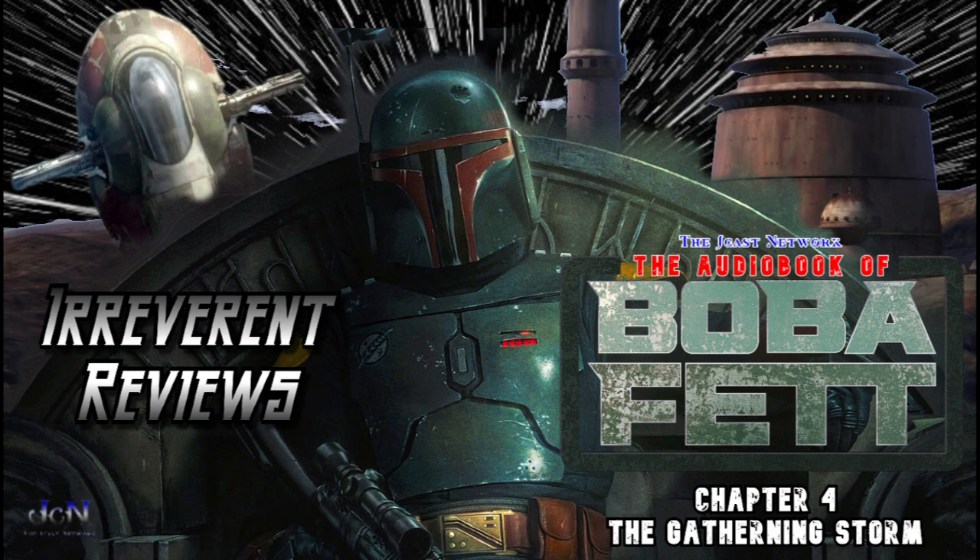Now back to the present time — our man is totally healed and it's time to get back to the city and maintain a presence. First stop is the Pleasure Palace, where Black Krrsantan was looking salty. He'd started a bar fight before Boba arrived.